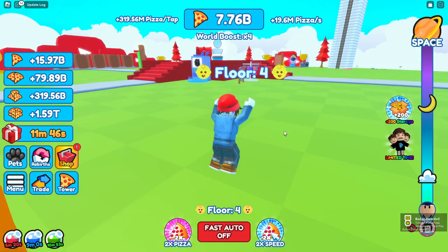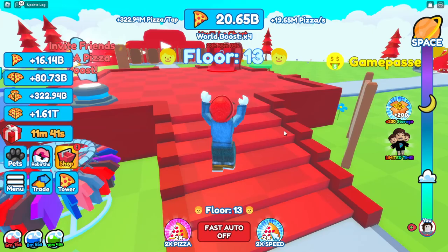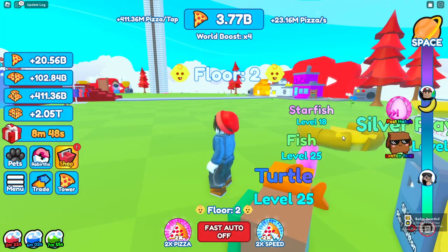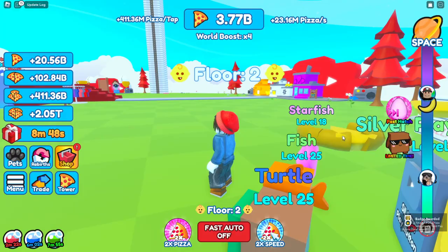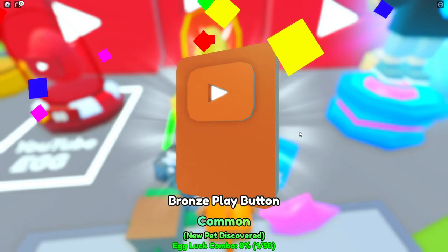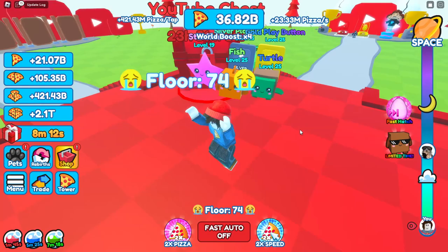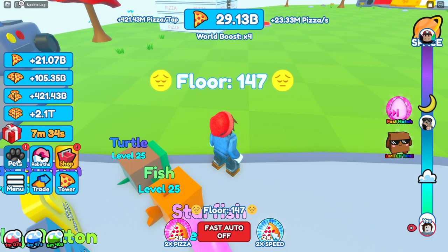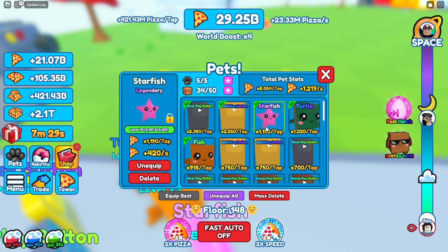With auto clicking, we upgrade to the gold play button pizza at 250 times per tap and 3,500 pizzas per second - look at that money flying. We look into new pets and get a common bronze play button. We're getting 421 million pizzas per tap and 23 million per second, easy money. We get another gold play button pet, noting these are probably at max level already.